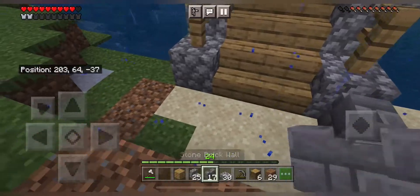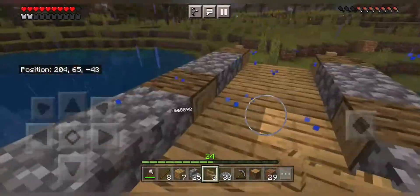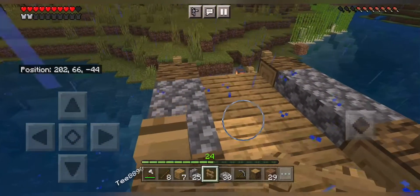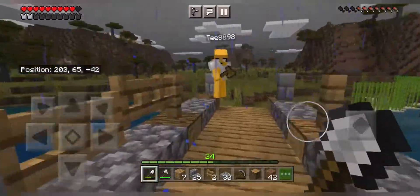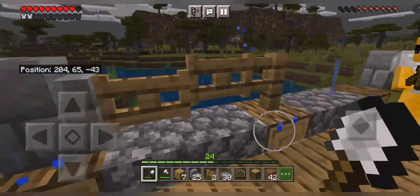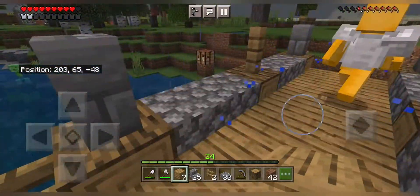Now use the stone brick wall like this and put the lanterns on the fence in the middle like this. And stone brick wall again on the four corners like this. Yes, and we're done.